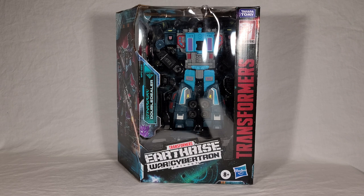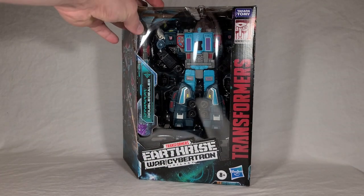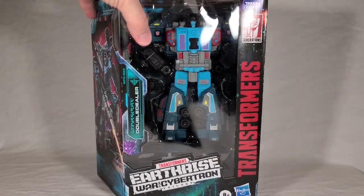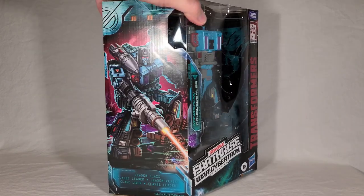Double Dealer comes in your typical Earthrise Leader class packaging. Got the big open window that shows him off — you can see his missile right there and some other accessories down below. My box is all banged up because it came from Amazon, and lately they've just been absolutely horrible about shipping things in good condition. They just throw it in an oversized box without bubble wrap, and I don't like getting things banged around, so I'm getting kind of fed up with Amazon. But unfortunately, they're a pretty reliable source of these toys, so you've got to pick your battles. Luckily I'm not an in-box collector, otherwise I'd probably want a refund.